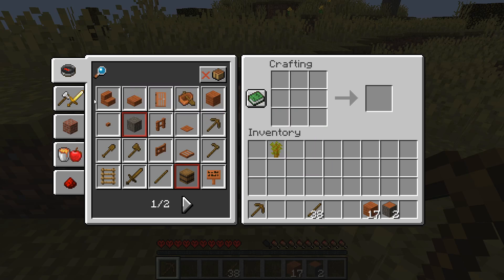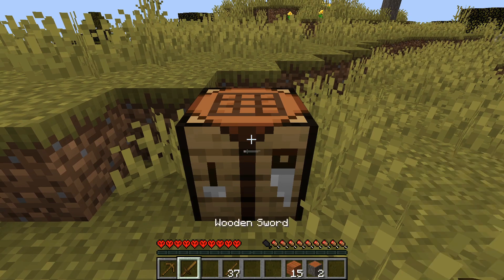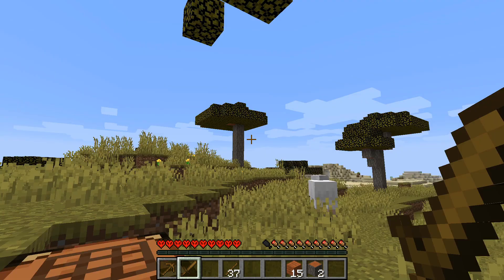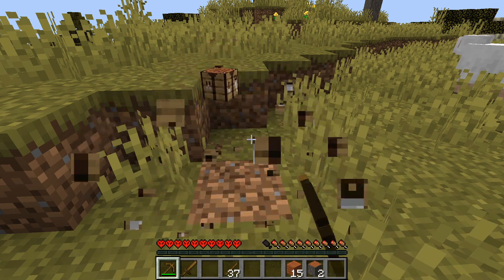Step 6 — since we are playing hardcore mode we need to be ready for any monster that pops out of nowhere. It's time to build that wooden sword, as you can see, which is perfect for protecting against unwanted mobs. Now that we have our offense with our trusty pickaxe and our defense with our wooden sword, it's time to move on to step 7.